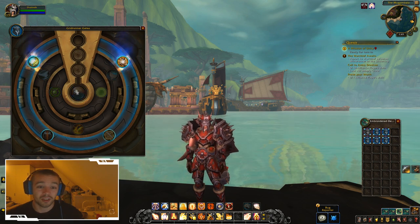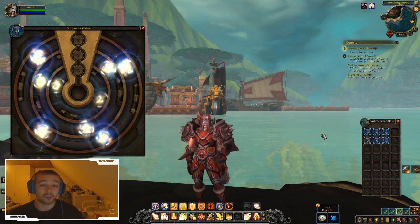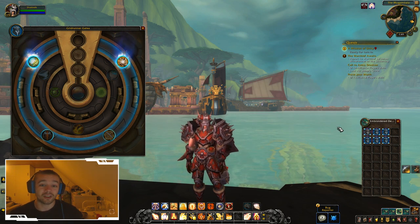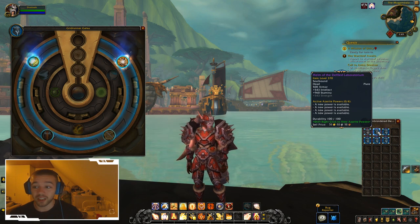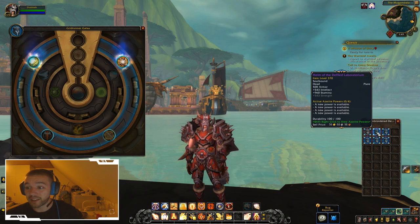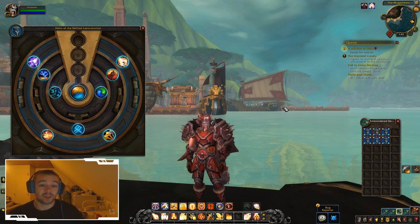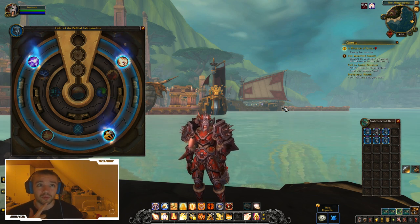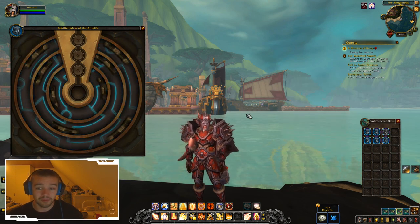For example, this helmet is called 'Galia.' If I open another Galia, it has the same spells — no more RNG, no more random things. The helmet called Galia will always have these specific spells. But if I open a different helmet with the same stats but a different name — this one is called 'The Fire Laboratorium' — you can see it has different spells. So you know exactly which spells come with each named piece of gear.